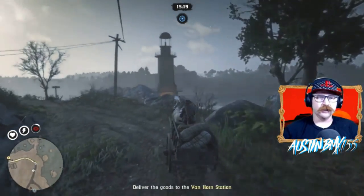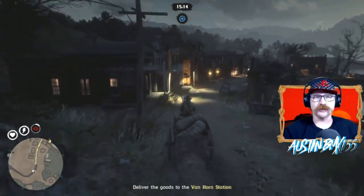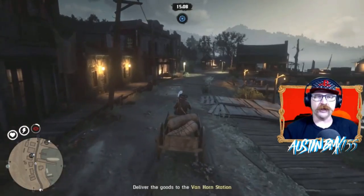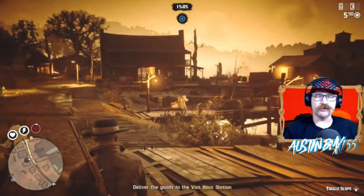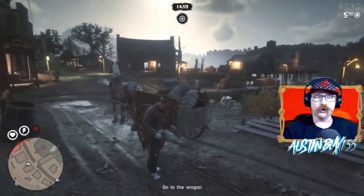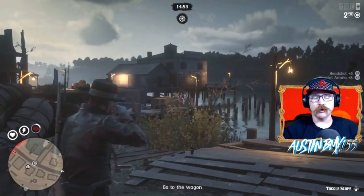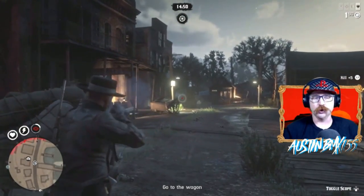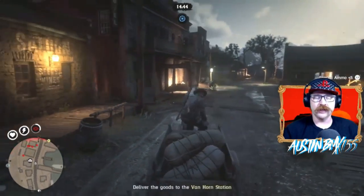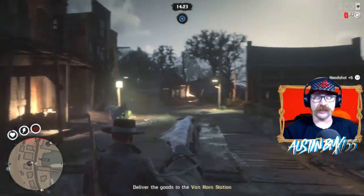There are going to be different routes you can take. Depending on where your camp is, you'll get two delivery options: local or a distance. Local with a full cart gives you about $50; a long distance gives you about $75. The long distance ones we did went from the Heartlands all the way to Van Horn — quite long. Every once in a while you'll have an ambush; sometimes you won't have any at all. Once you get there, take out the bad guys, bring your cart in to the delivery location, and you'll get your cash and XP. XP for these missions is about 600 — it's quite good and ranks you up fairly fast.